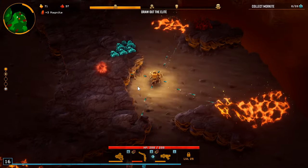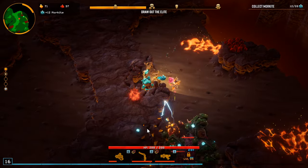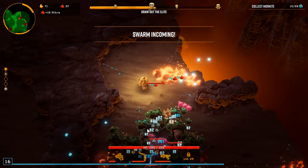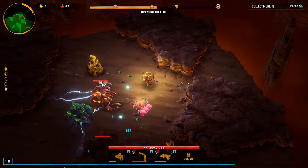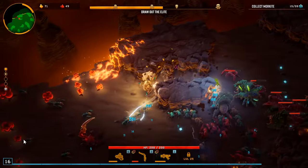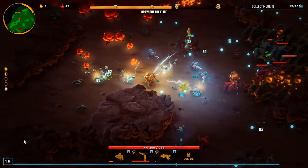We'll grab that, come up here, mine out this morkite, and try to make our way over to the nitra before everything gets to us. Increasing mine speed would definitely be nice. We have a 6-3-and-1 at level 16 — we are so freaking weak right now. This run's gonna be more challenging than the warthog run, that's for sure.